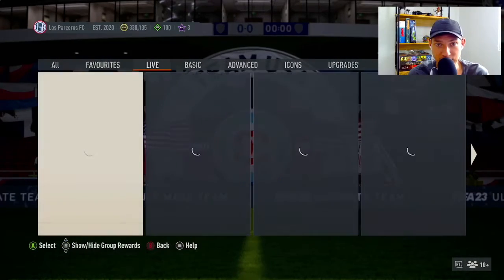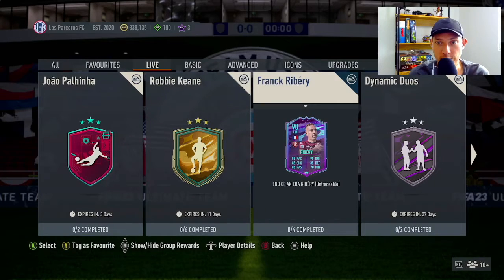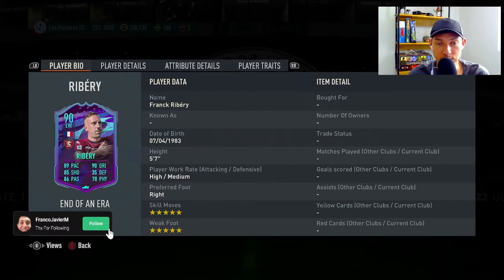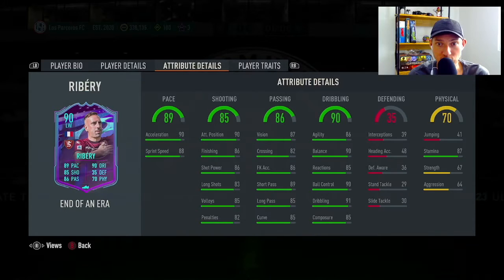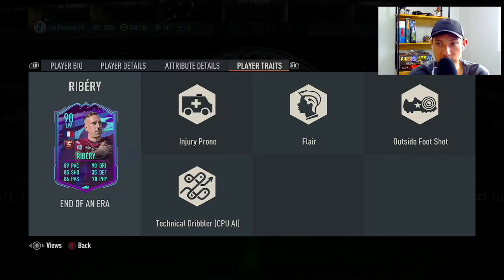We're in SPCs and there it is — Frank Ribery End of an Era card. I heard about this guy from other people's streams. He's got five-star, five-star, high/medium work rates, can play left mid or left wing. His stats are 89 pace, 85 shooting, 86 passing, 90 dribbling, 35 defending, 70 physicality. In-game stats look absolutely crazy — 86 finishing, 90 attacking positioning, 83 long shots, 90 ball control, 90 balance, 91 dribbling.